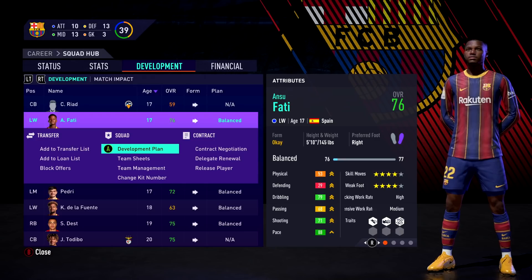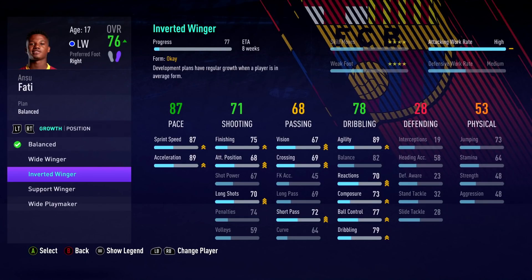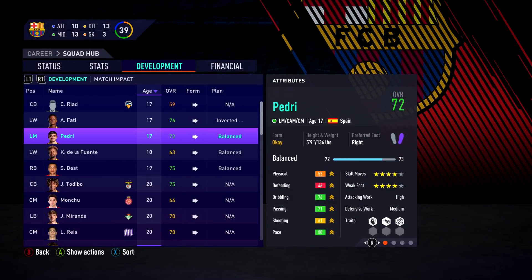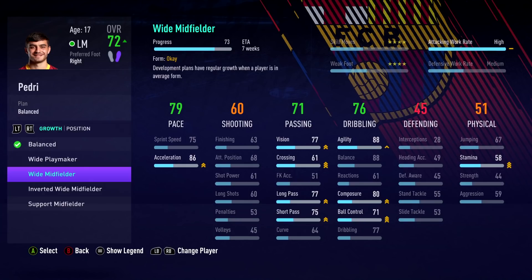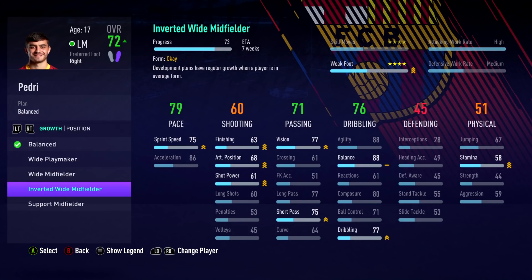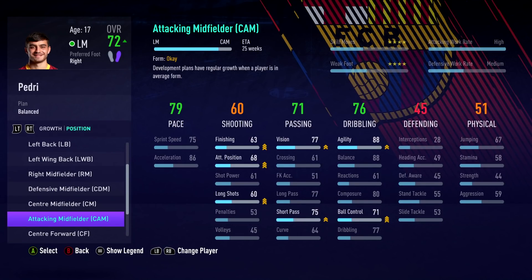One of the first things in this career mode is putting development plans on younger players. For Ansu Fati, I think inverted winger is the best way to go — it increases finishing, sprint speed, vision, crossing, and short passing. For Pedri, I prefer him as a CAM, so I might put him on a centre attacking mid plan, which would take about 25 weeks but could increase his overall. Let me know down below which development plans you think are better.